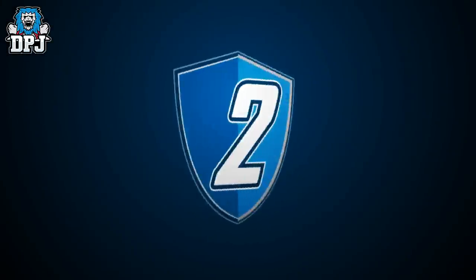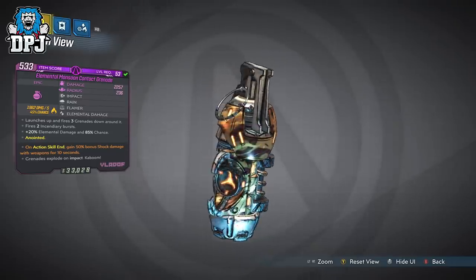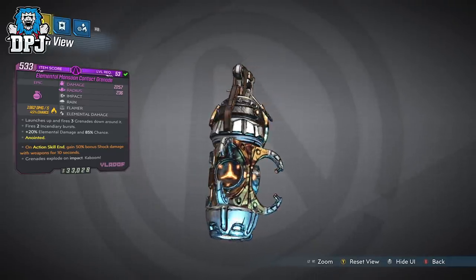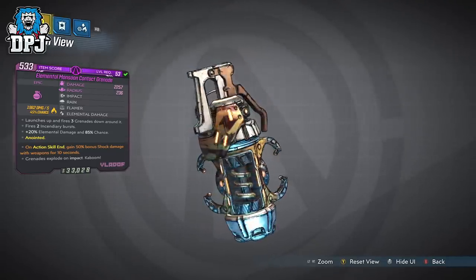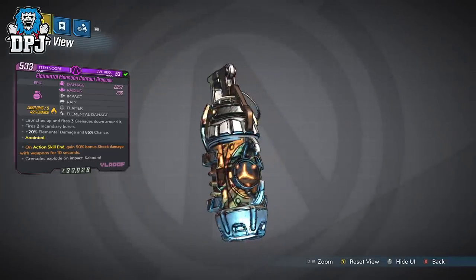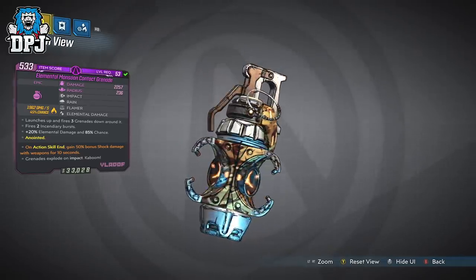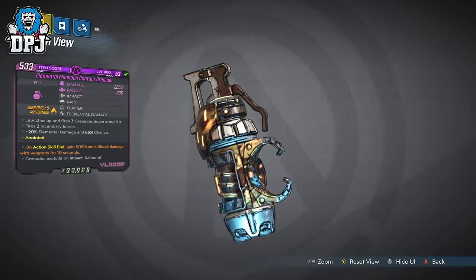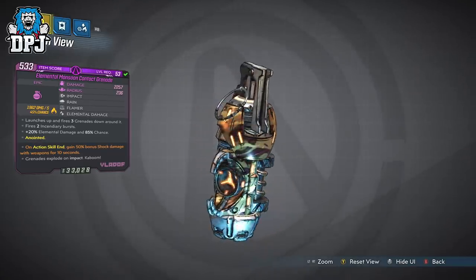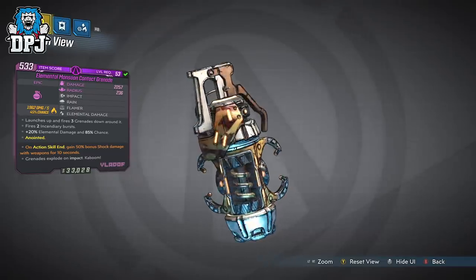Next up we have the Elemental Monsoon Contact Grenade, and straight away you notice Flamer is back — this one a little more deadly. This one has the prefixes of Impact, Rain, Flamer and Elemental Damage. As it says, it launches up and fires through grenades down around it, each spawning those Flamer bursts which are amazing. It also has plus 20% Elemental Damage and an 85% chance. In reality it is actually as good as it looks on paper.